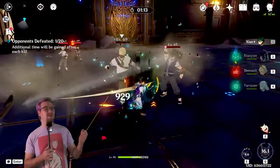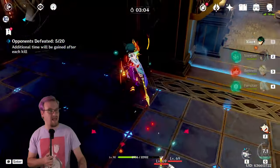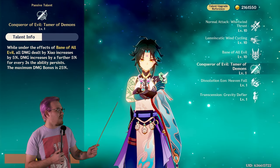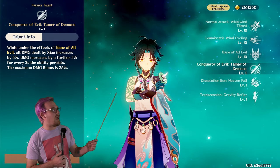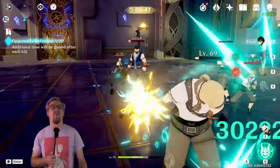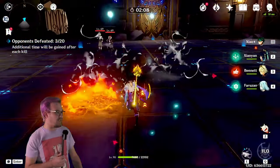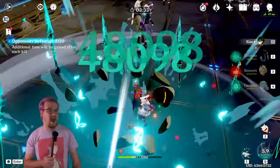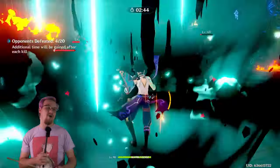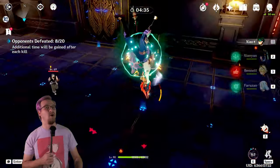His burst lets him jump into the air, and following up with a normal attack does a plunging attack that deals AoE Anemo damage to everything around where he lands. He also has a passive that says while under the effects of his burst, all damage dealt by Zhao increases by 5%, with a further 5% increase every three seconds the ability persists. So the first plunge does around 42,000, then 46,000, 47,000, 48,000, then 49,000 — his passive stacking up. Importantly, when Zhao uses his burst, he also loses HP, so it is very important to have a shielder or healer with him.